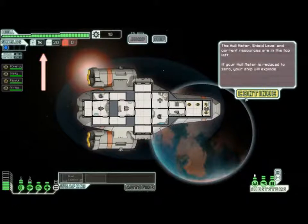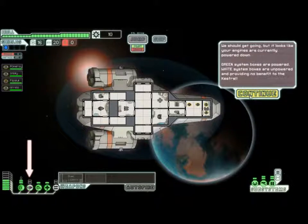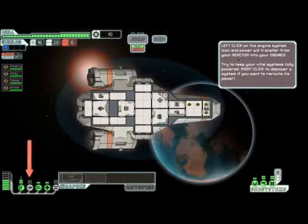I'm going to read all this. We should get going, but it looks like your engines are currently powered down. Green system boxes are powered; white system boxes are unpowered, providing no benefit. Left click on the engine system icon to transfer power from your reactor into your engines. Sure to keep your vital systems fully powered, right click to depower a system if you want to reroute its power. Engines are on.